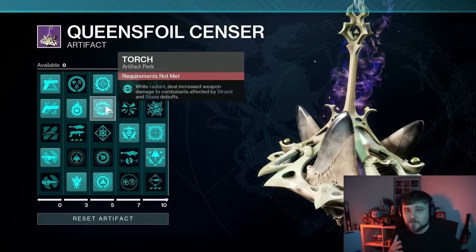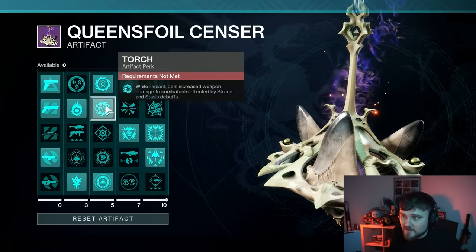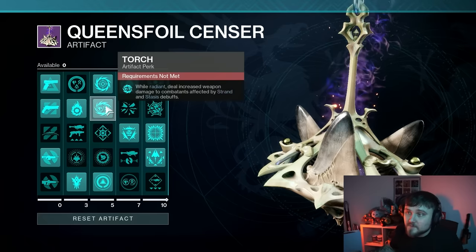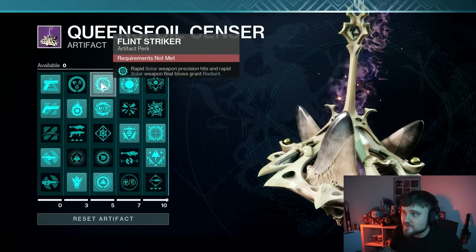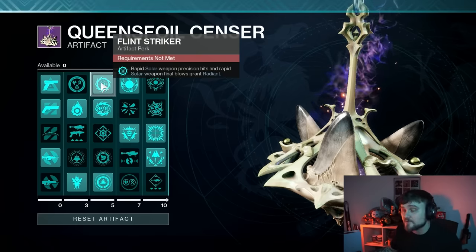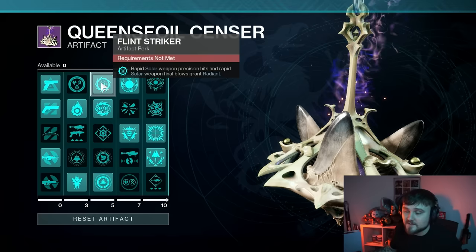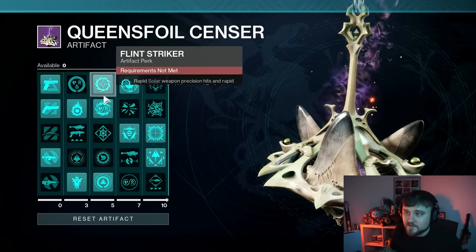One important thing to note: you might think you need to use a Solar subclass to proc Radiant, but that's definitely not the case because of the seasonal artifact. You can use the Flinch Striker mod — rapid Solar weapon precision hits and rapid Solar weapon final blows grant Radiant. So you can use Sunshot, a solar machine gun, Zaouli's Bane, or any solar weapon, and getting those rapid precision hits will give you Radiant and feed into this loop.